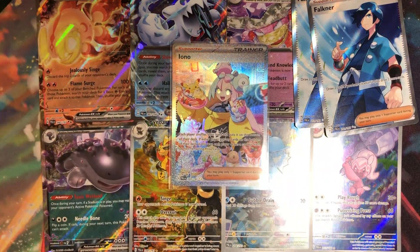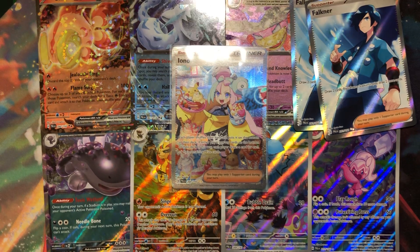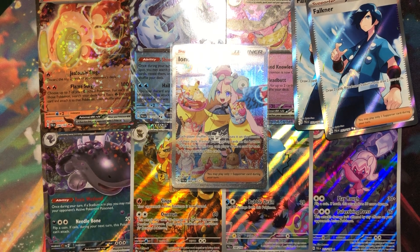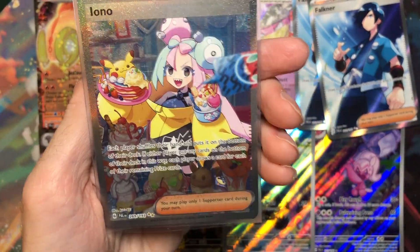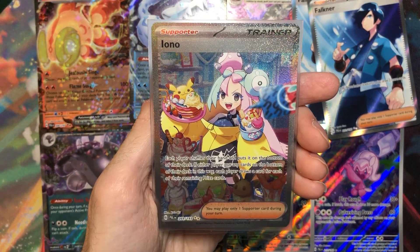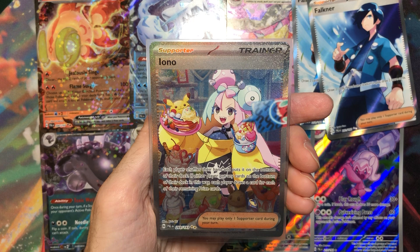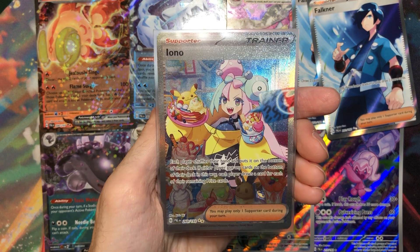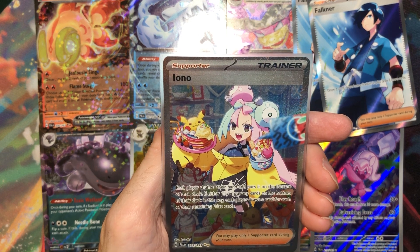That was definitely one of the weirdest boxes I've ever opened. Paldea Evolved is definitely one of the weirdest sets I've ever opened, just overall pull-wise. So, that was that. Like, comment, subscribe. I'm so out of it right now. Follow me on Instagram at the Avalon Legacy, of course. I want to talk more about the set, but got a weird sampling of it. One of them will definitely be for sale. I need to put it on eBay probably. Thanks for watching guys and I'll see you later.